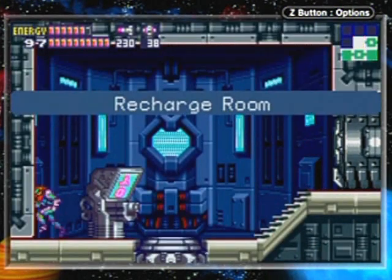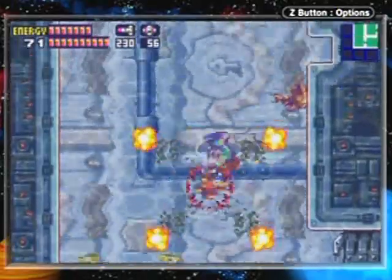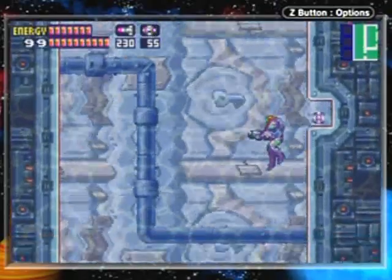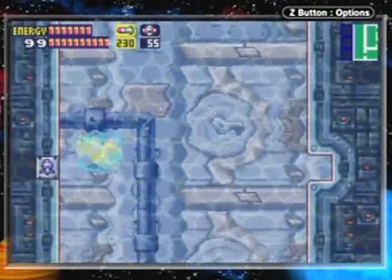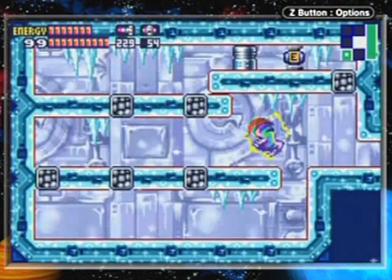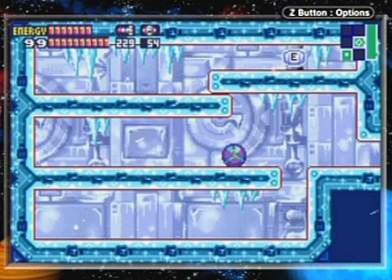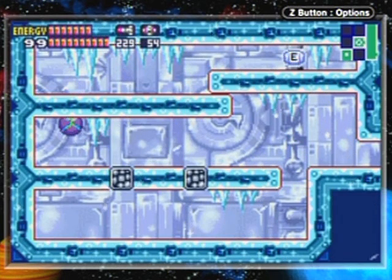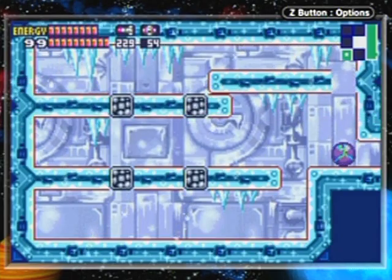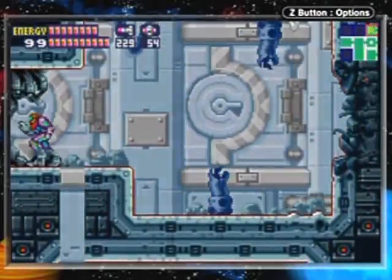Now I'm up here and there's a recharge room — how convenient. Starting over here, remember there's a secret room I said I missed because I couldn't jump high enough to get out. Well, check this out — there's a missile block right there. This is kind of tricky to get into. You'd think you want to power bomb, but no, if you do that you'll get blocked in. You have to go semi-blind, up and up, and there it is — we get an energy tank.